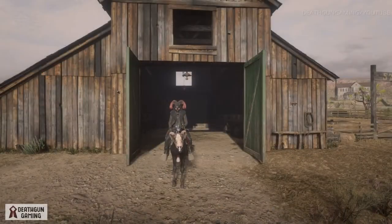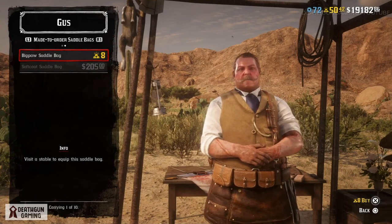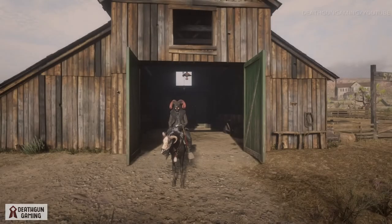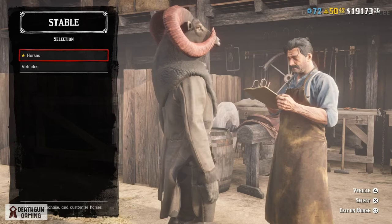What is going on guys, Death here. We're back with another video for Red Dead Online. In this one we're gonna take a look at one more item from the brand new update — the Big Paul Saddlebag that you can get from Gus. This one will run you eight gold bars, which is the reason for this video. A lot of people have been asking questions about how it looks up close and if it's worth it.